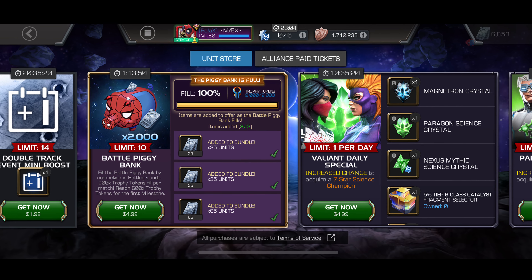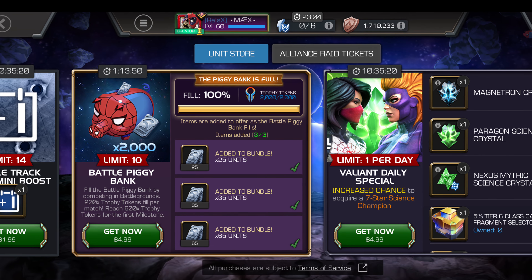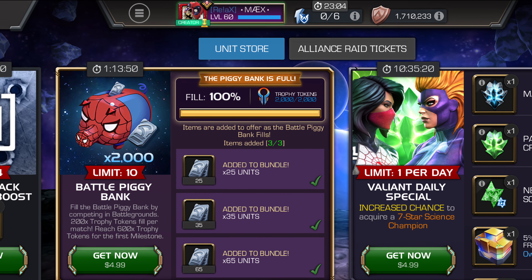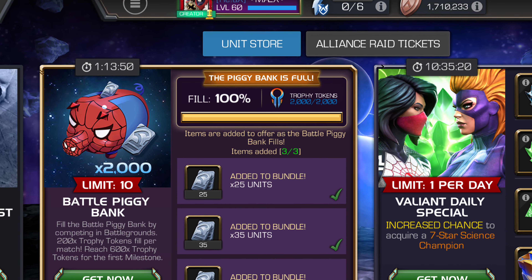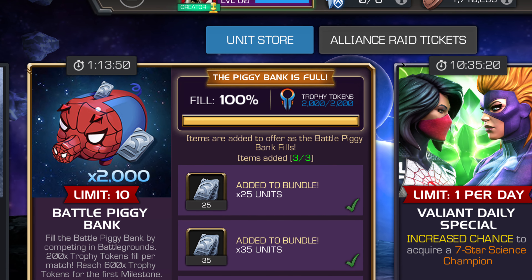Hey, what's up guys, Max here. Let's talk about the offer — the new Piggy Bank, which we haven't seen something like this before. From my recollection, this is the first time we've seen this. You're going to be getting a good amount of units: 125 units, and an additional 2,000 trophy tokens for five dollars.